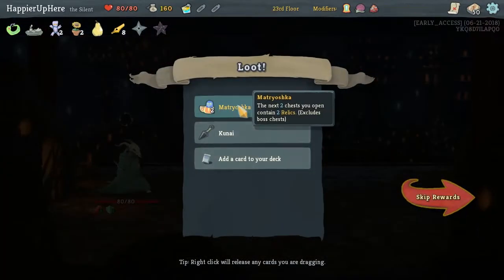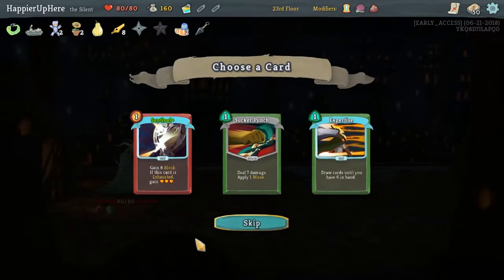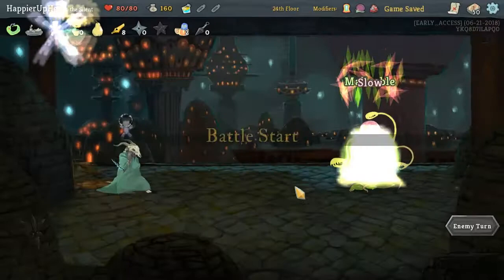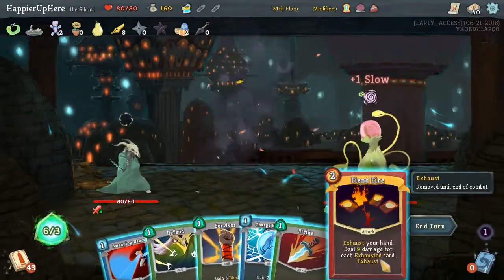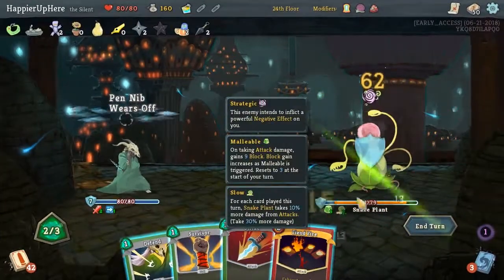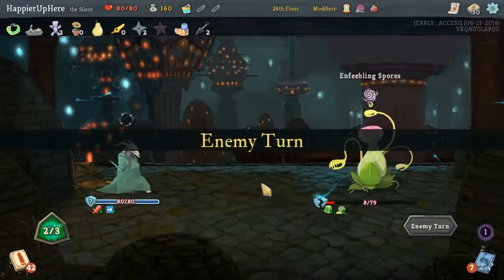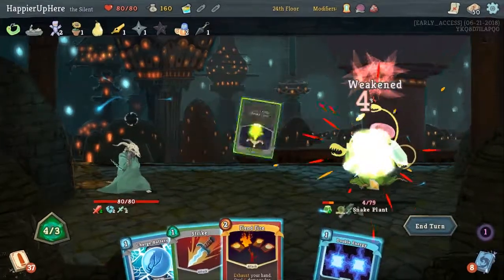We got a trash card. The next two chests contain two relics, and Kunai — every time you play three attacks, you gain one dexterity. Let's double energy. Let's set up energy for next turn, as well as get Penib activated on double energy. I don't think we can penetrate 30 armor. But this should kill. There we go — third time's the charm.